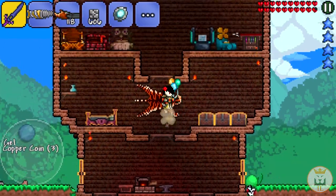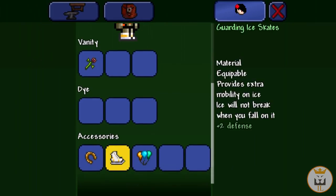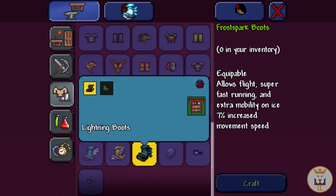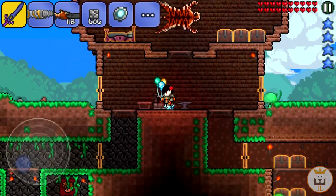They definitely get into the running state much faster and you do have increased speed, which is nice. Now let's go ahead and check out the frost spark boots - I can't wait. Let's combine these here - super fast running, extra mobility on ice, and 7% increased movement speed. I've never used these before, so thank you Nero Games for letting me know about this!